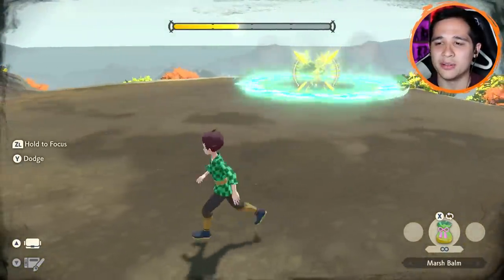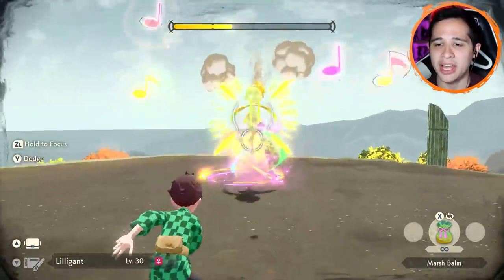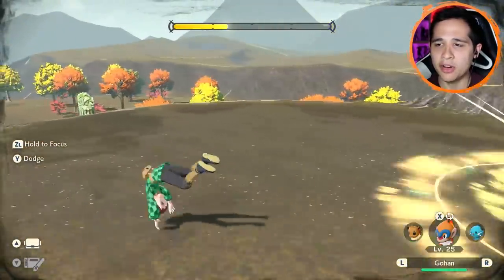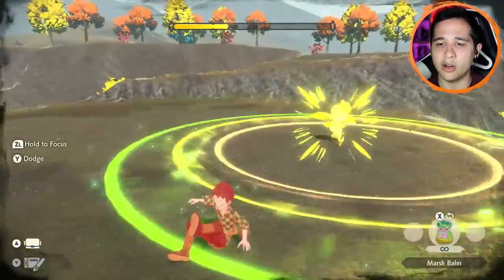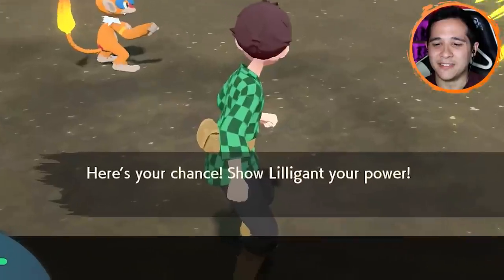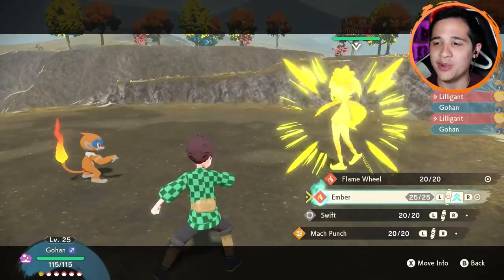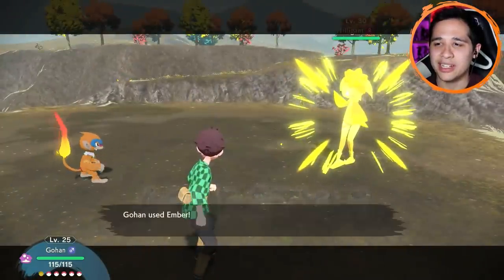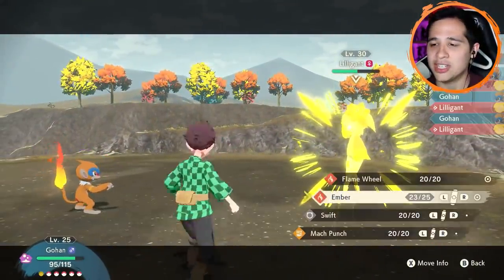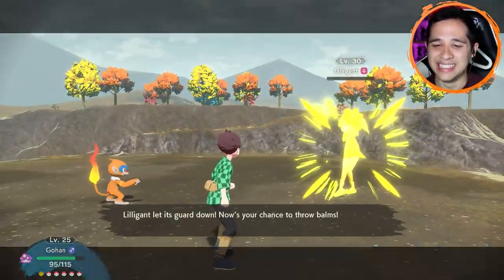Guess she doesn't want to fight us. I'm pretty good at these dodging things — I played a lot of Dark Souls and that game is basically 50 percent dodging. Oh, there we go — is she stunned? I thought that was her being stunned when she threw a little bit. Now she's ready. Gohan, it's time! Looking at the turn order — we can do an Agile Style Ember and hit it twice in a row. This Lilligant is at level 30, so not too bad compared to the level 50 Roserade. Another flame should probably do it.